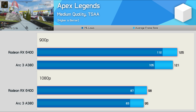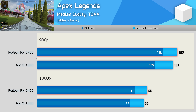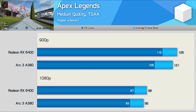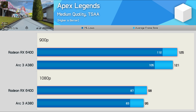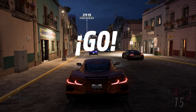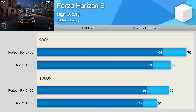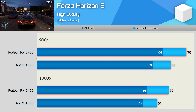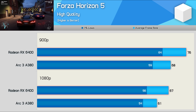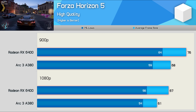In Apex Legends, the A380 was competitive with the RX 6400, trailing it by just a few frames. Both were good for over 90 FPS at 900p — a good result for the A380, especially if it ends up being cheaper. Moving on to Forza Horizon 5, the Arc GPU trails the RX 6400 by up to an 11% margin, though performance overall is much the same, so realistically either GPU will result in a similar gaming experience.